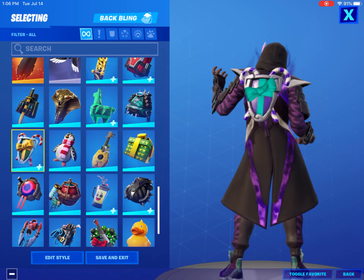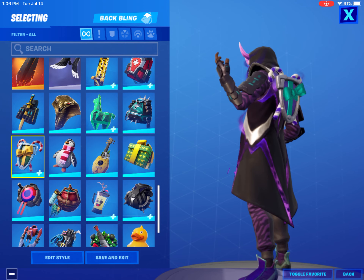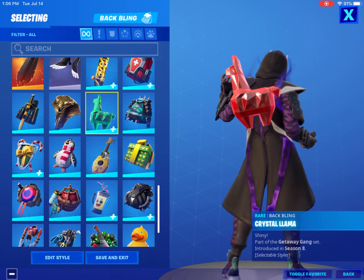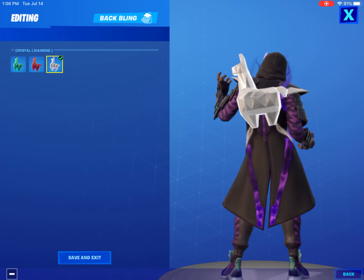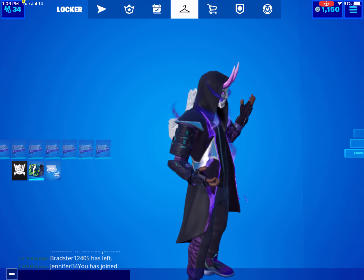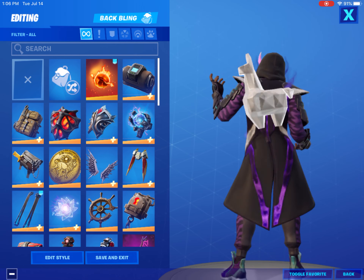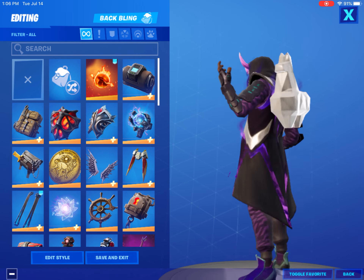It's got that little turquoise color. And then Crystal Llama with the diamond style — this is actually a pretty rare backbling. I don't honestly see anyone wearing this backbling, so I think it's pretty cool. I'm actually going to favorite this backbling, it's pretty dope.